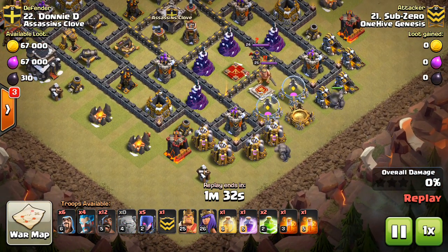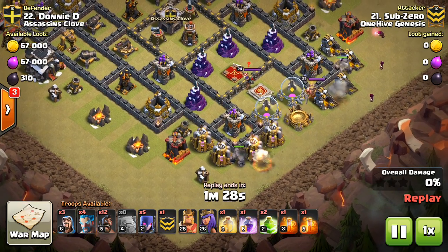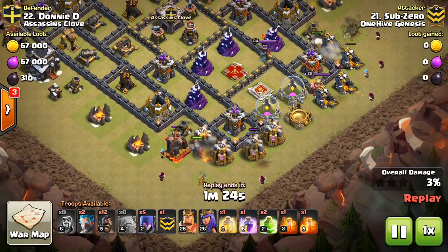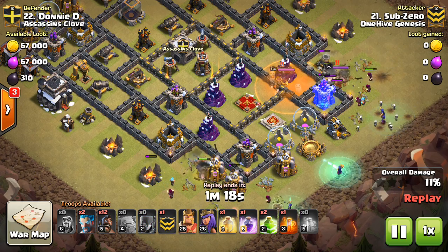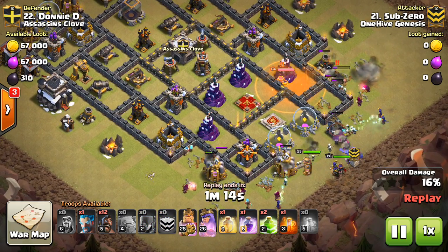Let's go ahead and take a look at the attack and talk about how they were used here by Sub-Zero. This actually is a witch attack, which is a cool little combination. The golems go down, just regular wizards to back it up. One thing I love about the Ice Wizards is how whenever you drop wizards on the side for the funnel, you get great value if they step up and take out defenses.